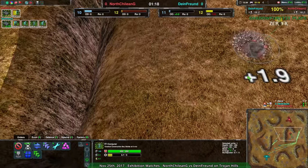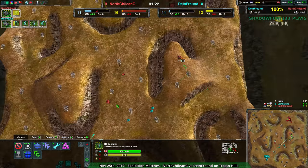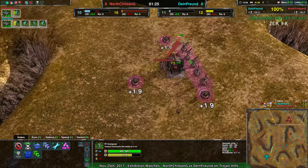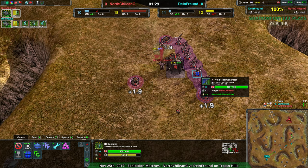The ground texture has all been upgraded, which is really cool as well — it just looks so good. North Chilean G has very little energy right now, but they're building wind generators on a map that, as I mentioned earlier, is really good for wind generators.